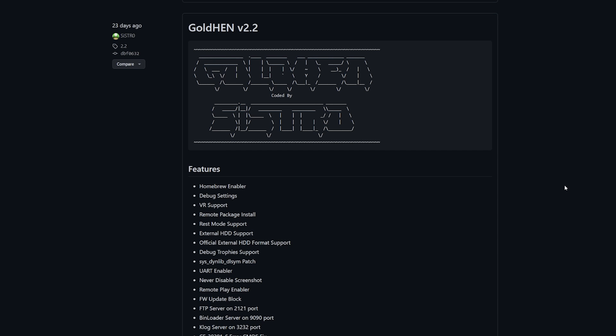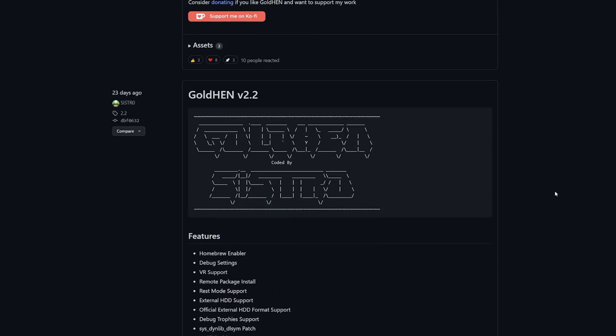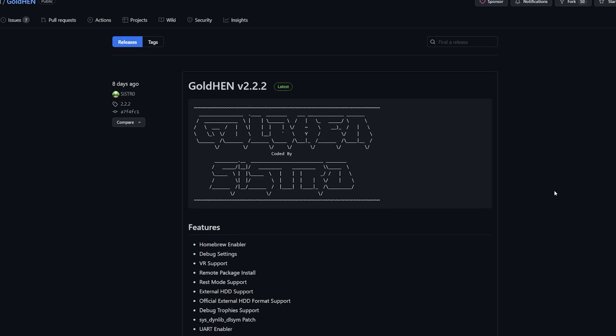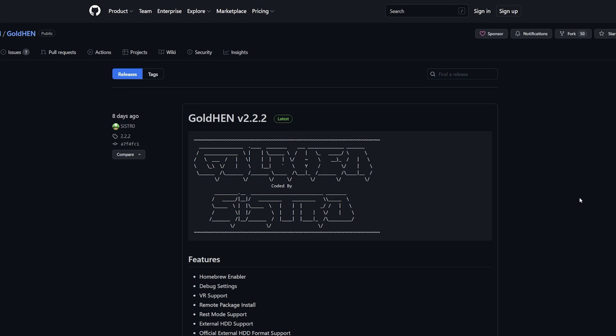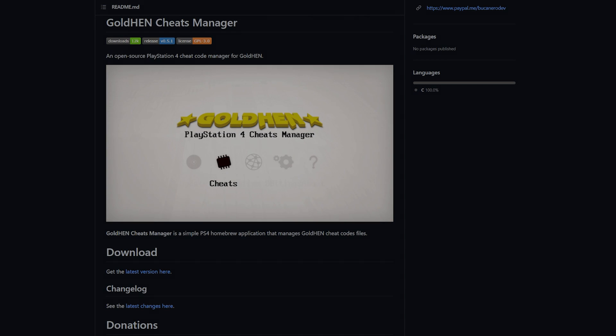This was introduced back in version 2.2 and is shown as the cheat menu, which is still experimental, but we have gotten a few updates to GoldHen itself. Currently at the time of recording this is on GoldHen 2.2.2, so as long as you're using the latest version of GoldHen on your jailbroken PlayStation 4 you'll be able to follow along, and this will be made easy thanks to the GoldHen Cheats Manager.